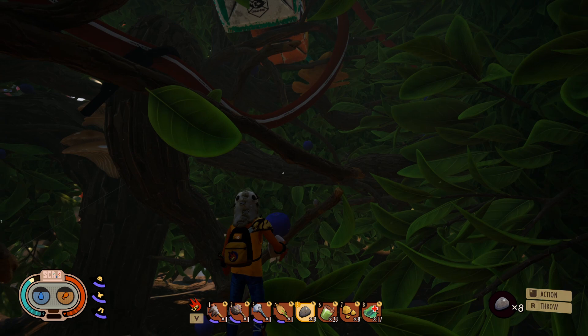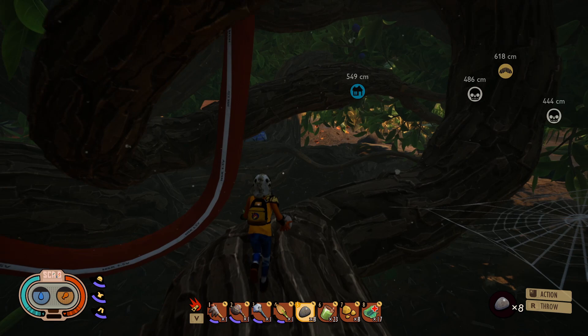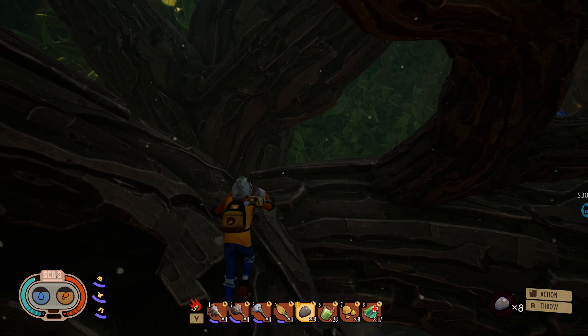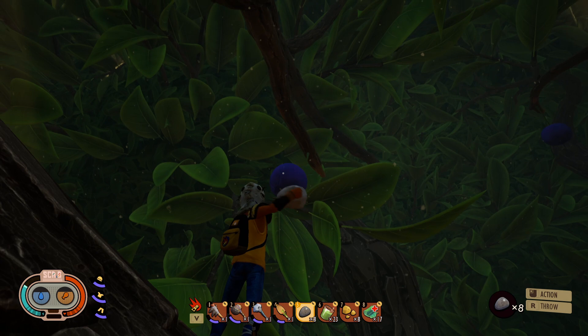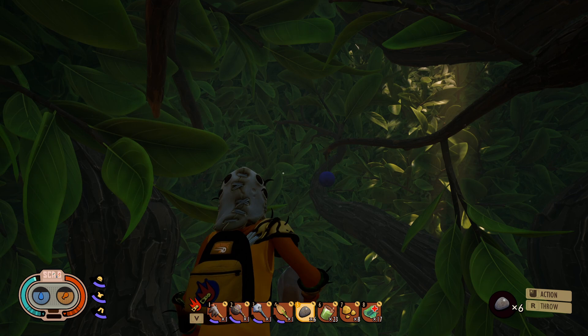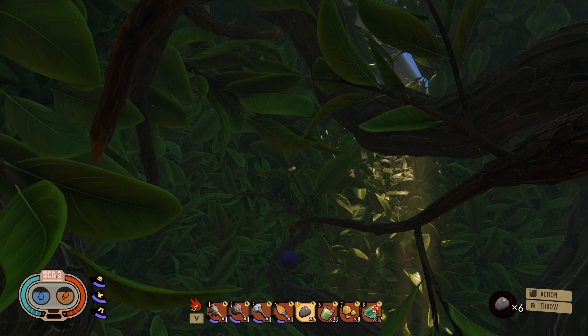Hold R and throw a rock at the berry — it's going to fall down. Just run around and do that for a few different ones to get them on the ground, because that's how you harvest them. Here's another one — run up and chuck a rock at it. Sometimes it's better to go into first-person mode when doing this; for me that's the U key.